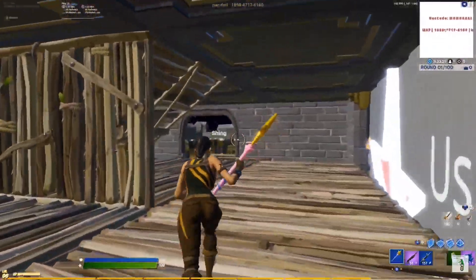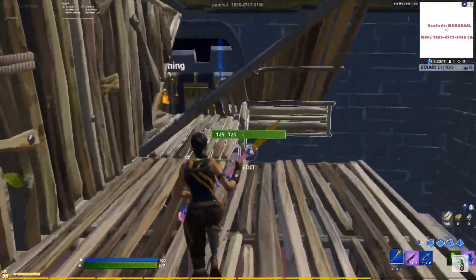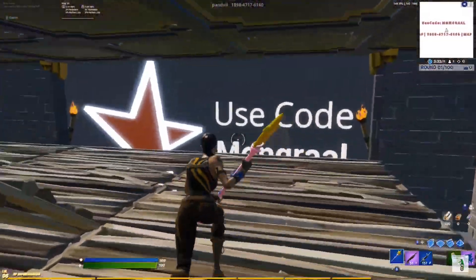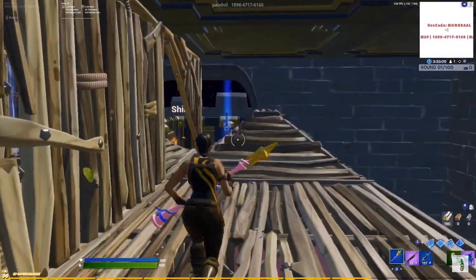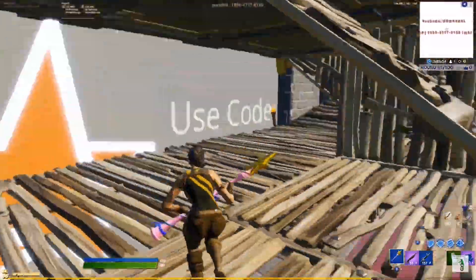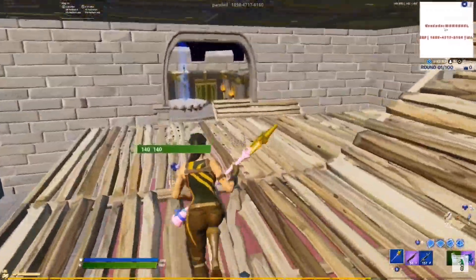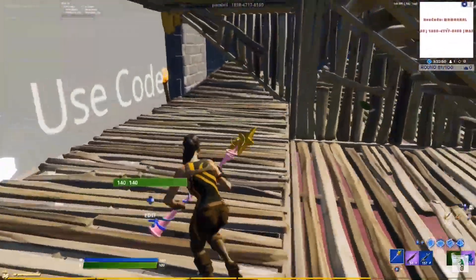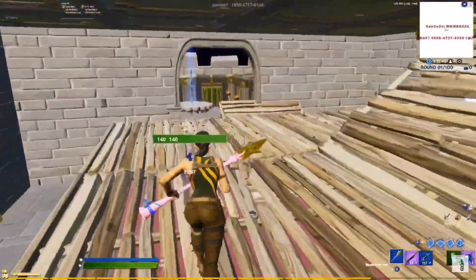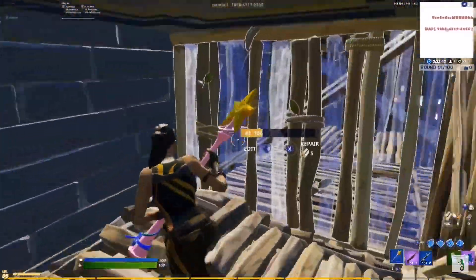That's basically the basics of box fighting — well, more of an advanced tutorial. Go practice everything I've told you in this video. Get a friend to box fight you — that's the best way to get better at box fighting. Watching these videos will help, but it's not going to do anything unless you put it to use. Box fight people every day if you want to get better at it. That's how I got better. Choose people that are better than you. If you want, you can contact me or my team — you can get a 1v1 against any of us. That'll get you some good practice.